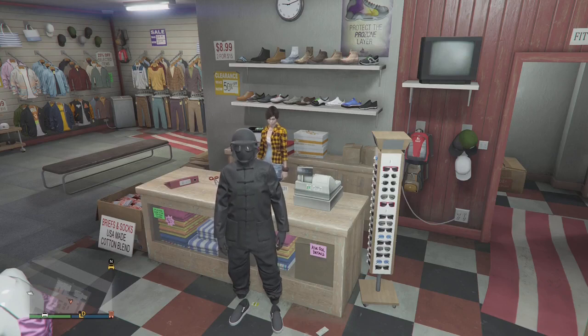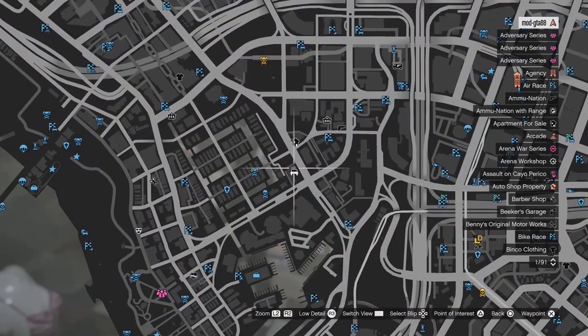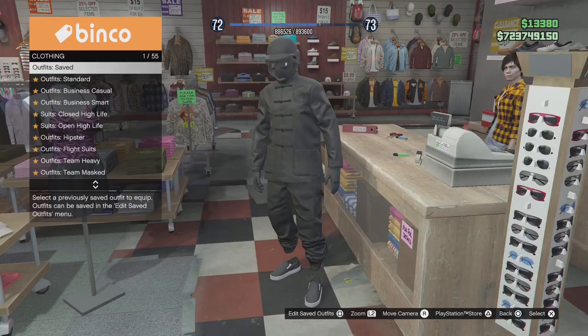What's good gamers, we are back and we're doing another glitch video. This one I'm going to show you guys how to get invincible arms. First of all, you want to load into any clothing store — go into it. Go to any clothing store you want, go to reception, press right on the d-pad, and go down.